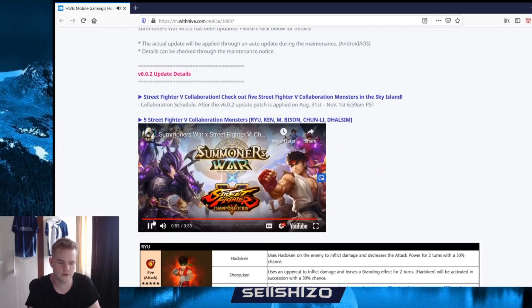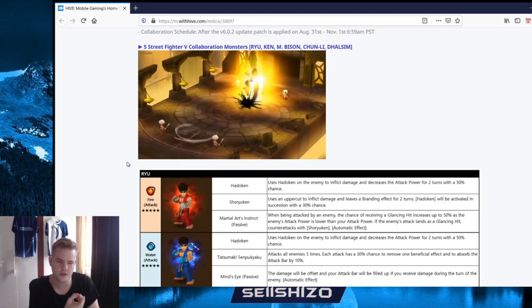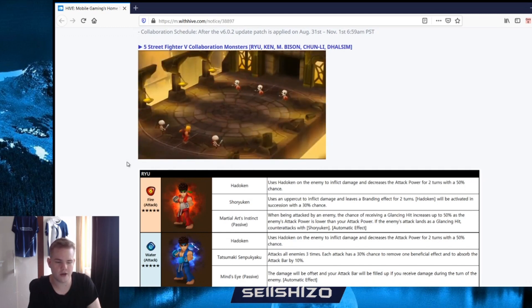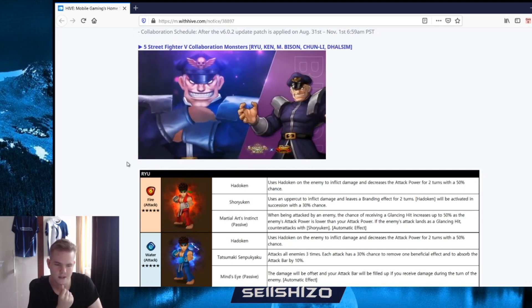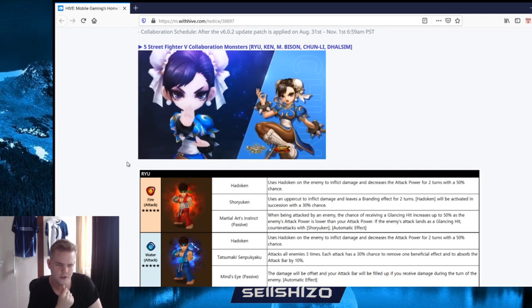I watched a video just before - these are the skills of the units, they look pretty cool. But I think they could have done a little bit more with the animations, yet they have to keep them in style of Street Fighter so they can't go like super overpowered with big animations. I like the circle kick mostly and that third skill looks pretty bad as well. Mr. Bison - got like a teleport punch dash through it, yeah that's pretty cool.